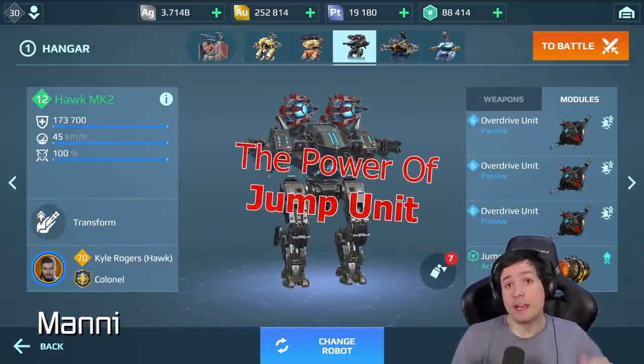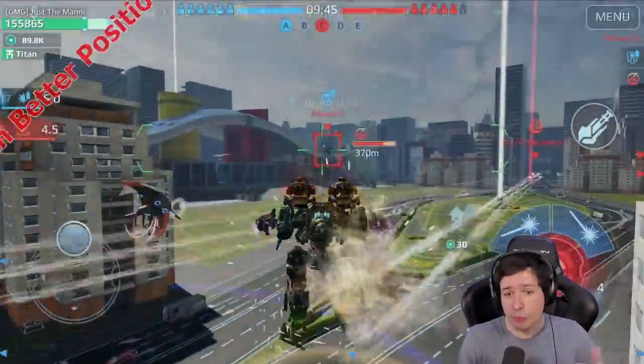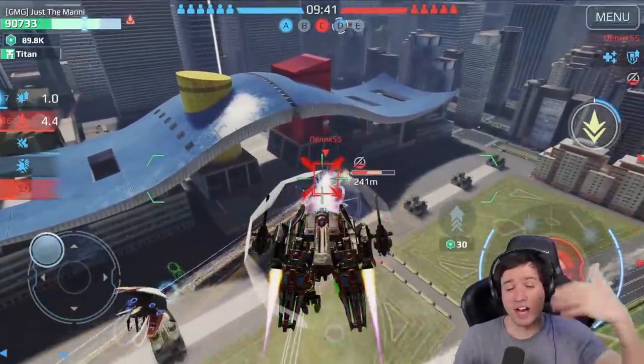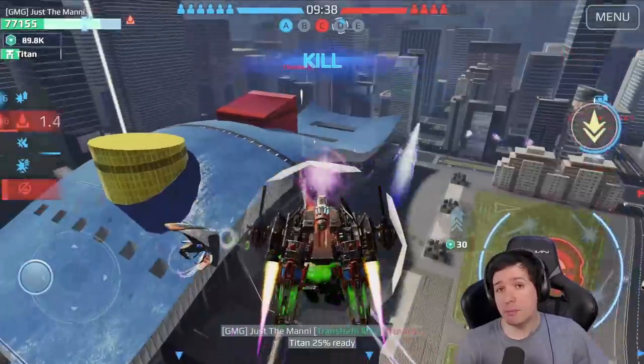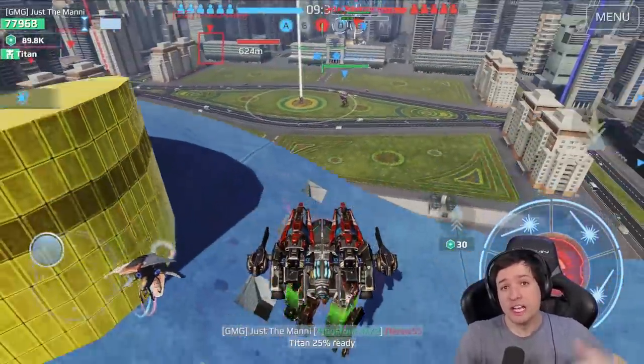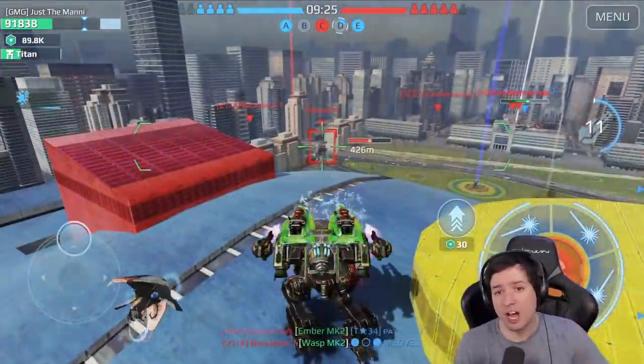Hey everyone, it's Manny. My tip is to be aware of the power of Jump Unit, an active module that works on most robots - especially interesting on flying robots, as it gets you even higher. It will allow you to reach much better map positions that are harder for enemy attacks to reach, and gives you a better look and angle on the battlefield, similar to an Ao Ming flying.